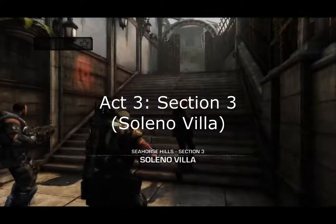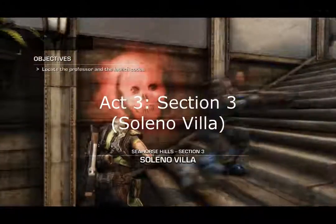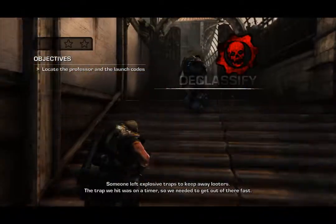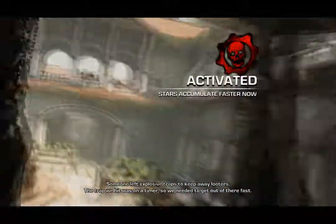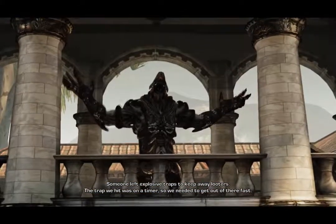What is up guys, it is Iron Byron 157 bringing you the three-star Insane Declassified walkthrough on Soleno Villa. The Declassified mission on this level is that there's a time limit before an explosion goes off.